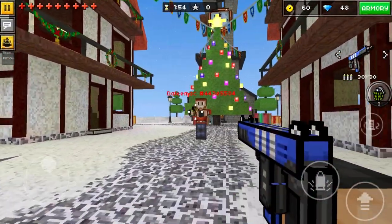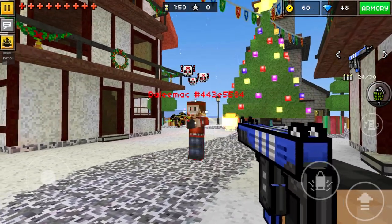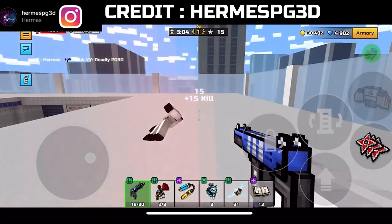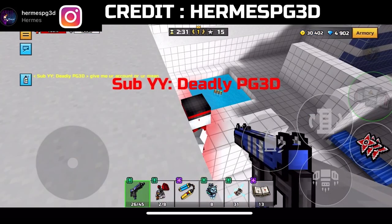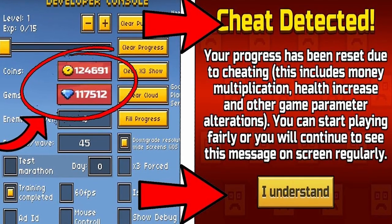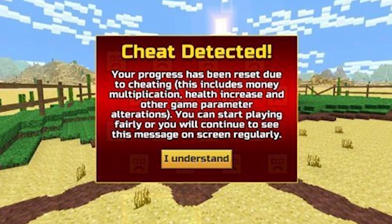Social Uzi is one of the rarest weapons in Pixel Gun 3D. It was obtainable only in old versions by connecting your Twitter account to your Pixel Gun 3D account. But why is this weapon so rare? There are two answers: developers never sold this weapon again, and lots of players lost these weapons because they were hacking. When developers updated the anti-cheat, those players lost their progress and lost these weapons. I also lost my Social Uzi because of this.